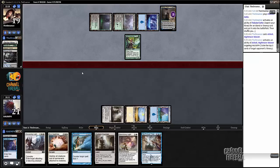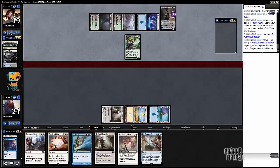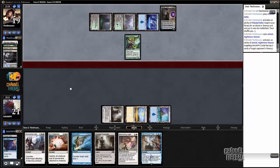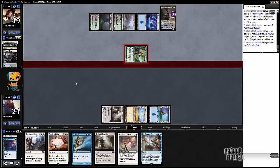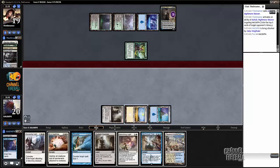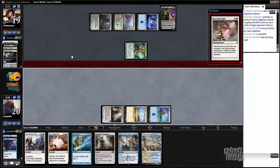Main deck Ashiok. So he's got Tranquil Cove - that would have been sweet. Vanishing Light and Dig Through Time. We're going to go ahead and Banishing Light this - oh, that was a sweet draw. The perfect draw, if you will.